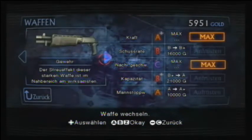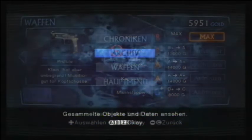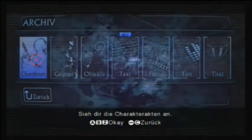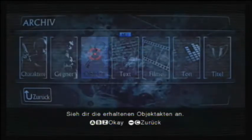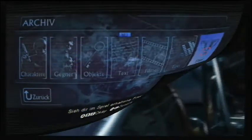Mit dem gefundenen Geld kann man seine Waffen, die man bereits erhalten hat, in fünf verschiedenen Kategorien upgraden. Außerdem findet man im Archiv die gefundenen Aktenobjekte, unterteilt in sieben verschiedene Kategorien, wo man sich viele spannende Hintergründe zur gesamten Serie ansehen kann.